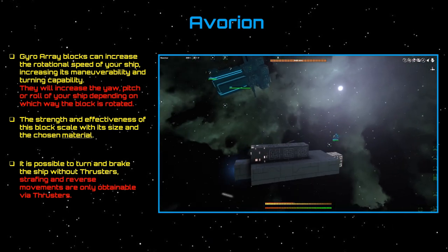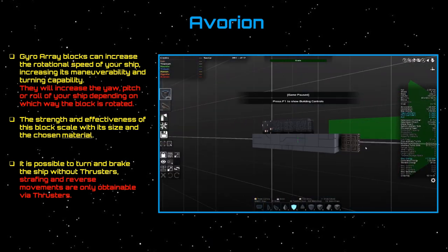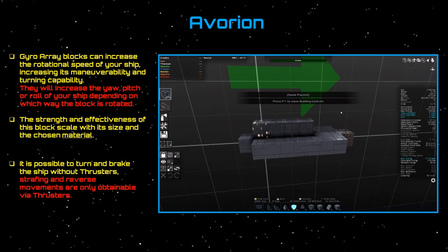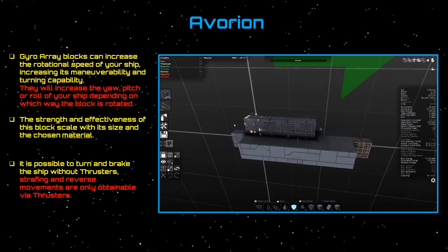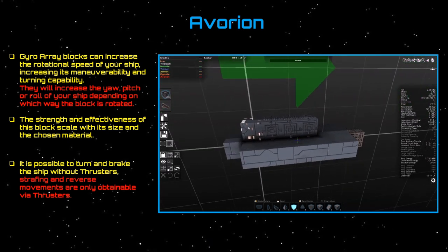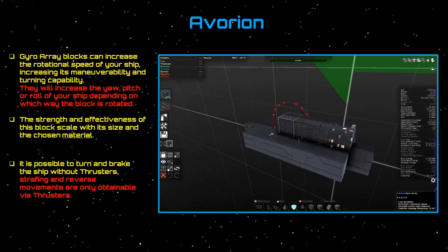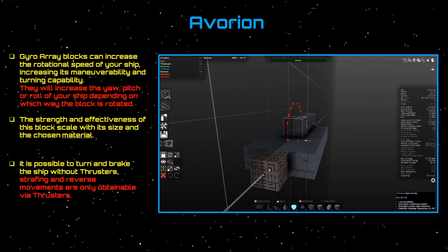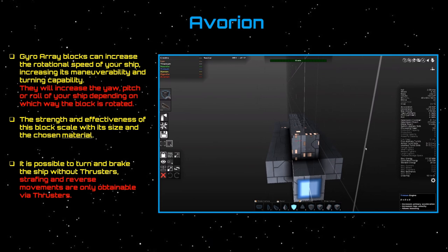It is possible to play the game using only gyro array blocks, though the only things you can't do are strafe and reverse — those can only be achieved with thrusters. Gyro array blocks do not benefit from leverage. They apply torque directly to your ship, so it doesn't matter where you place them — center, ends, underneath — the torque applied to your ship will be the same.